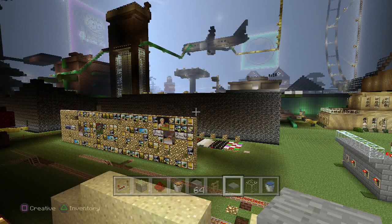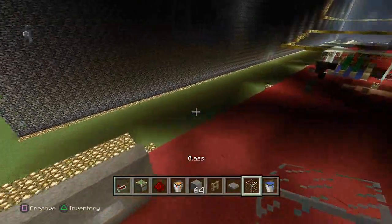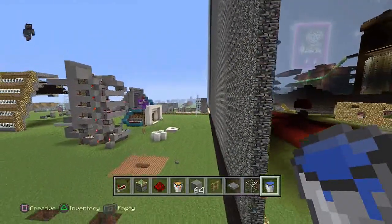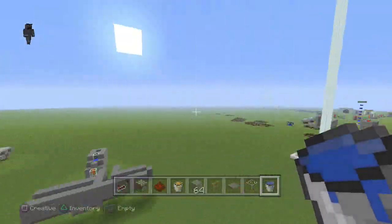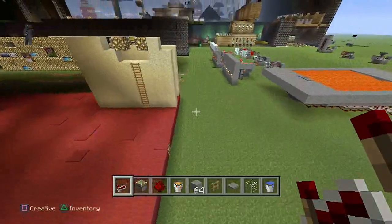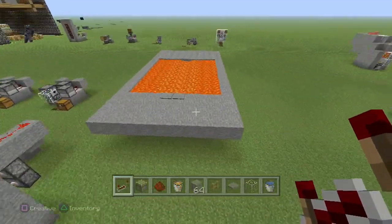Hey there guys, Skippy here from Skippy6 Gaming coming to you with a round of tutorials today. We're going to take a look at something in this tutorial world — it used to be a cube and now it's starting to expand to the sides. This one here is pretty cool. It looks difficult, but it's not really. Today we're going to do an invisible bridge.